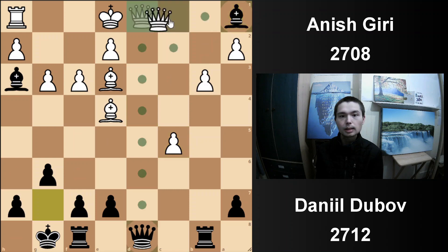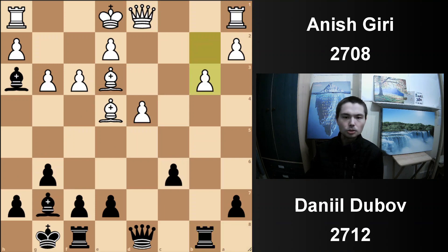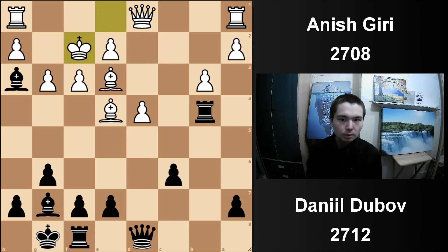This incredible bishop where you are just controlling so many dark squares. On the right you've got three against one — this is actually pretty good for white. So Dubov didn't go for that. Attacking the center, king out the way. Even though Dubov attacks the center, he doesn't take it — it's like he wanted Anish Giri to move the king.